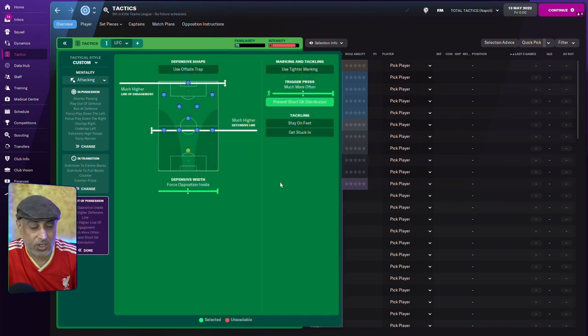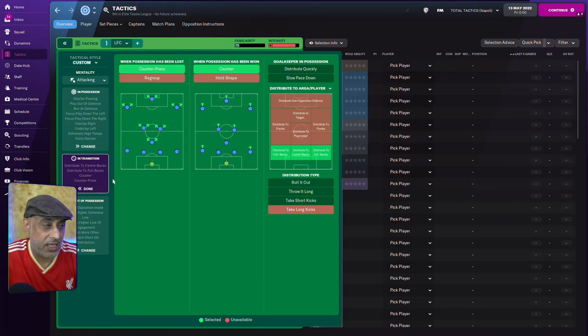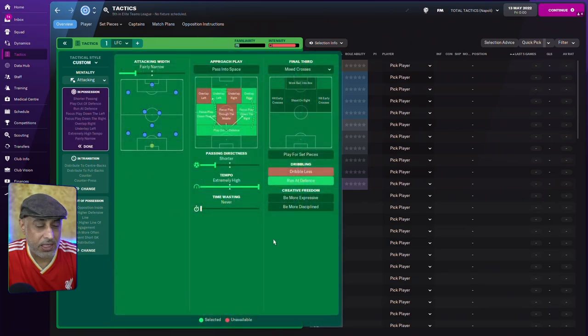The team instructions are pretty straightforward. We are funneling play and forcing the opposition inside. The opposition instructions, which I'll go into later, are meant to complement this. We've got prevent short goalkeeper distribution. We're pressing pretty high up the pitch. As far as in-transition instructions, it's all counter-press with a counter. The goalkeeper has been told to distribute to the back line. In possession, we've got very high tempo, shorter passing, fairly narrow — to replicate what they were doing in the United game — and run at defense.